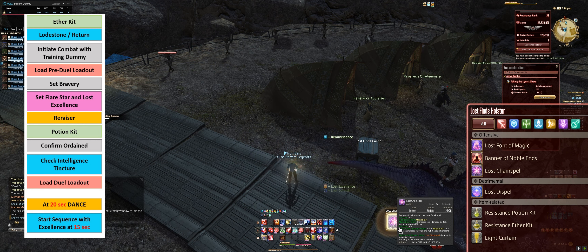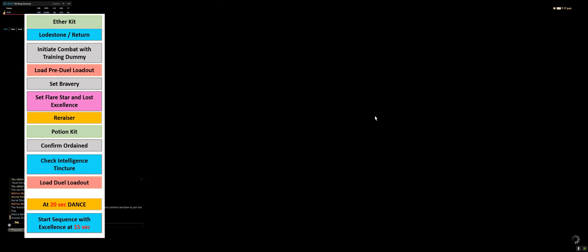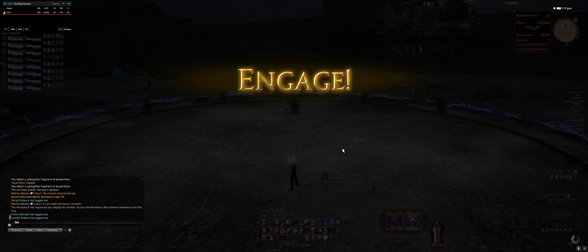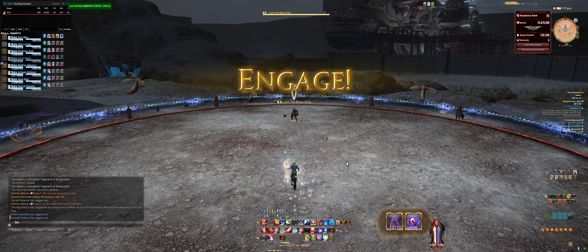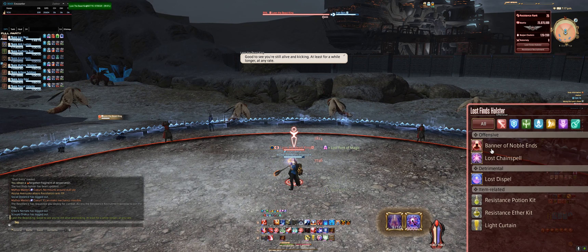25 seconds. Dance in 3, 2, 1 — Standard Step now. Here we go. I'm hitting my Lost Excellence, I'm sliding over my Lost Excellence with Chain Spell. I'm hitting Chain Spell, I'm sliding over my Chain Spell with Font of Magic. And I'm going to enter the duel.